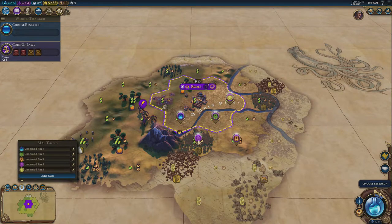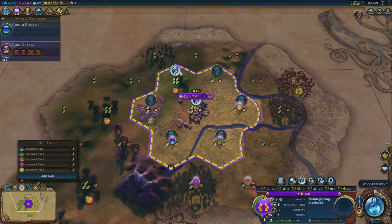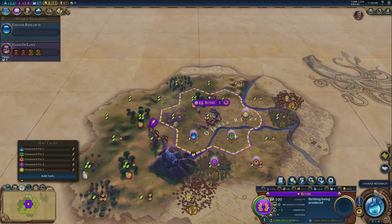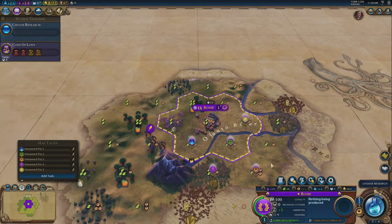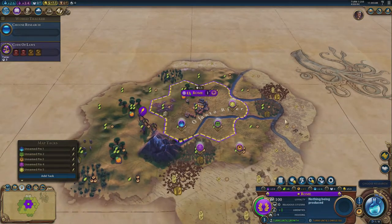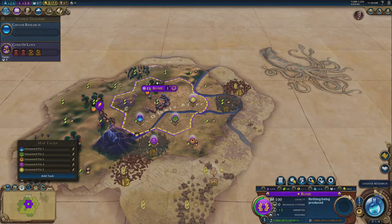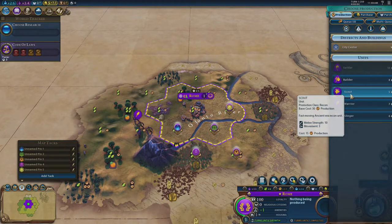So I've got the most important districts mapped out: the government plaza, industrial zone, and campus, plus the first of my important secondary districts. I'm not going to plan too many more tile placements for now — I can see the city will need more food and those four-yield tiles look good. I need to decide whether an early builder gives much advantage; I've got a couple of four-yield tiles but plenty of flat land and river to explore.